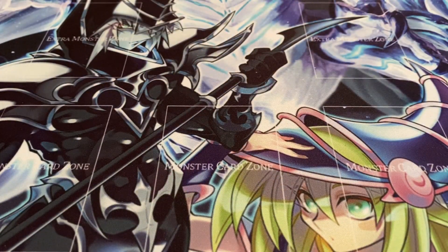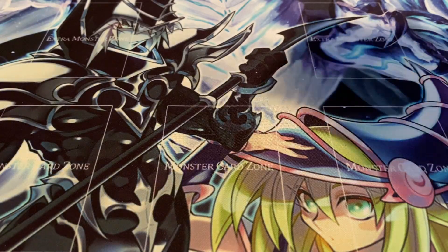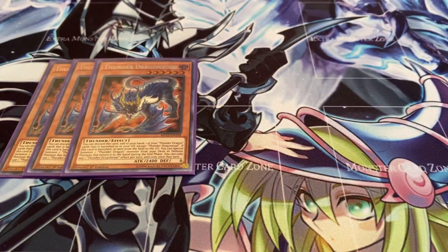The main deck is 40 cards, starting off with three copies of Thunder Dragon Roar. This card is discarded to add a Thunder Dragon that's banished or in your graveyard back to your hand. Or if this card is banished, you get to special summon a Thunder Dragon from your deck in defense mode, but you have to return that Thunder Dragon monster back to your hand at the end of the turn. Keep in mind, you can only use one of their effects once per turn and only once that turn.